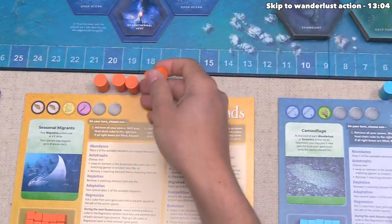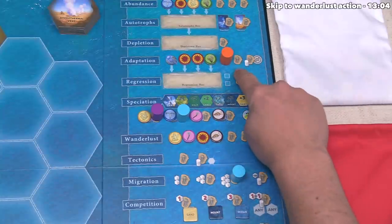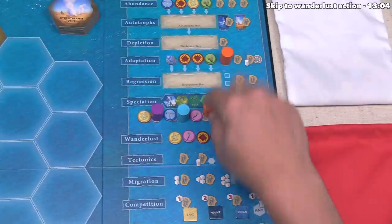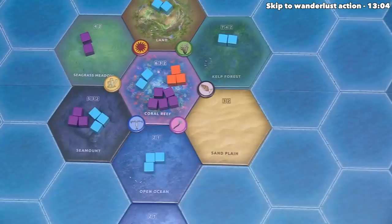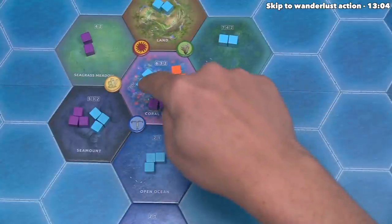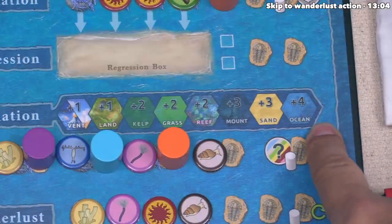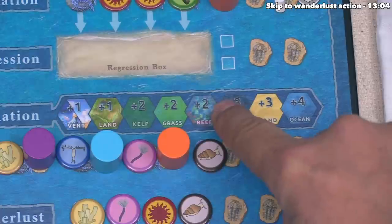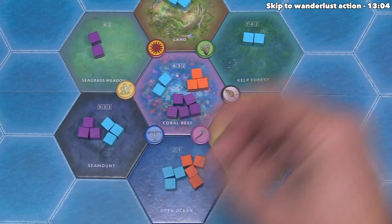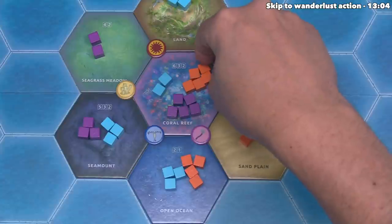Our turn is done, which means the orange player can now go. They've decided to speciate adjacent to a worms element. The only worms on the map currently is here, so they can speciate into the open ocean, the coral reef, and the sand plains. They can add up to four into the ocean, up to three onto the sand, and up to two onto the reef. After considering it, they do a full speciation — four onto the ocean, three onto the sand plains, and two into the coral reef. That has finished their action.